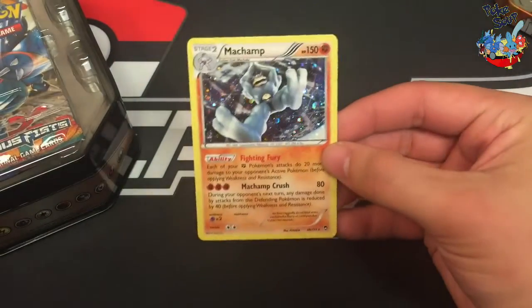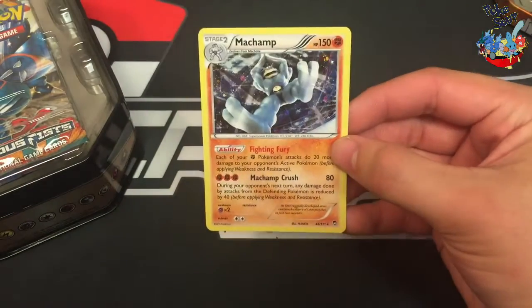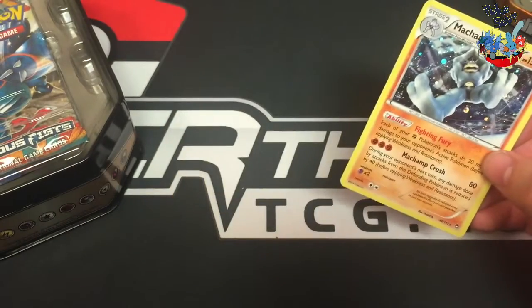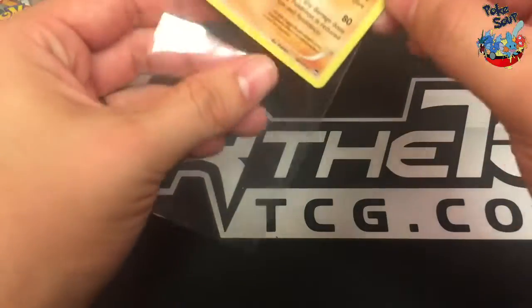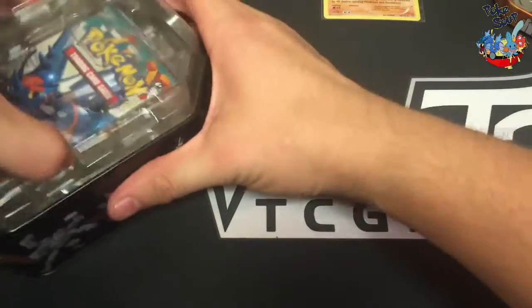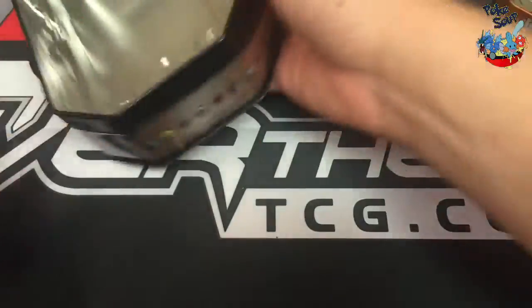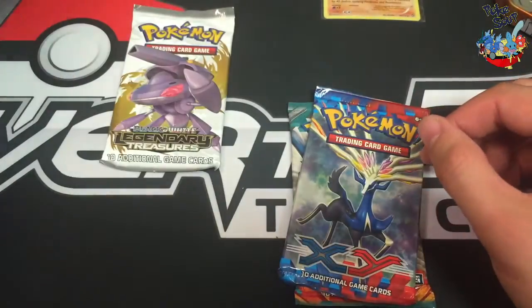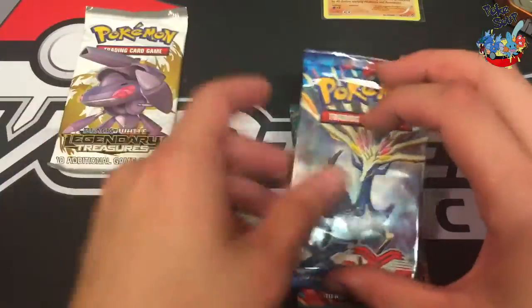Alright, we have the Machamp Galaxy promo — it's a Furious Fist rare, so alternate art holo. And our packs are Furious Fist, XY Base, and Legendary Treasures. We're going to leave Legendary Treasures for last.